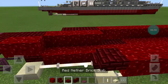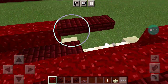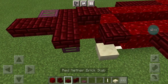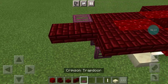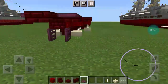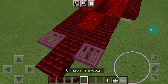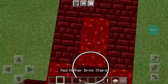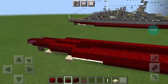Then 3 nether brick top slabs going inside — 4 blocks with 3 red nether brick top slabs. Place a crimson trapdoor, making sure the lines face the back. Then go between 2 nether wart blocks — place a forward-facing upside-down nether brick stair and then 2 red nether brick top slabs.